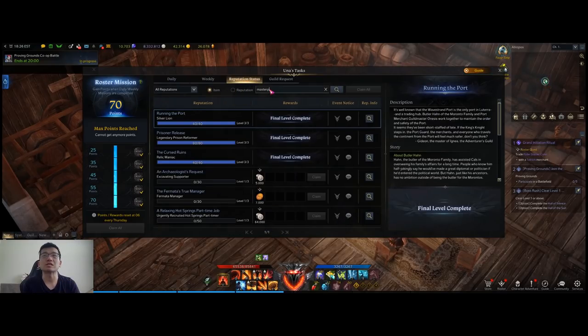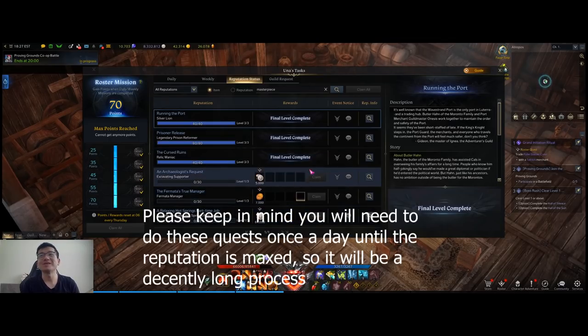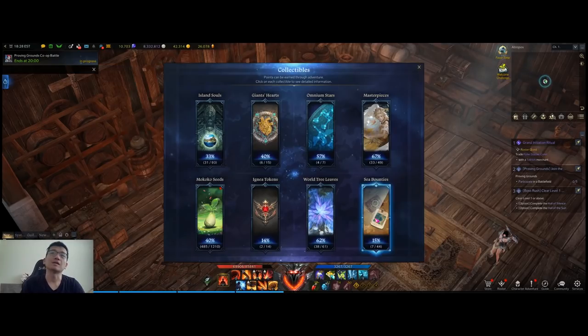Another way to get masterpieces is through Una's Tasks. The easiest way is to go to Reputation Status, then Items, and search 'masterpiece.' This will pull up all six you're looking for. Click on them and you'll be able to accept the quests that reward you with masterpieces. If you have a high enough item level on your alt, you can also complete these on your alt, and the other rewards are quite worth it too.